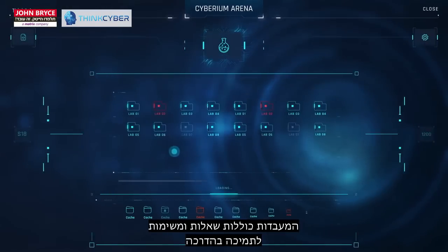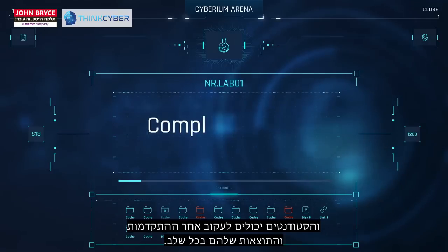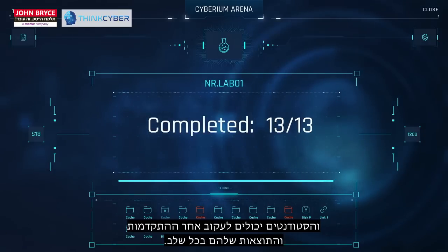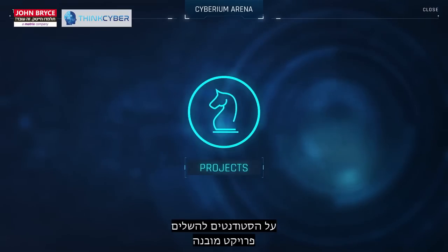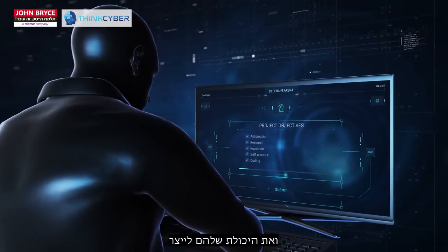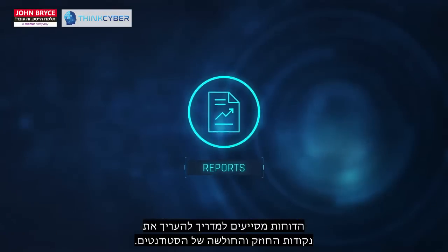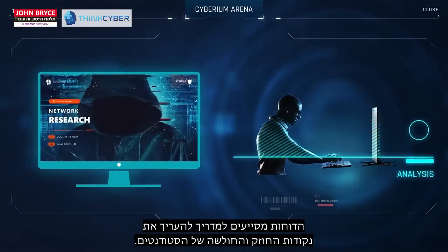The labs hold questions and tasks to support the training, and students can track their progress and results at any time. Trainees must complete a built-in project, which reflects the knowledge they've acquired and their ability to produce defense and assault tools. The reports help the trainer evaluate trainee strengths and weaknesses.